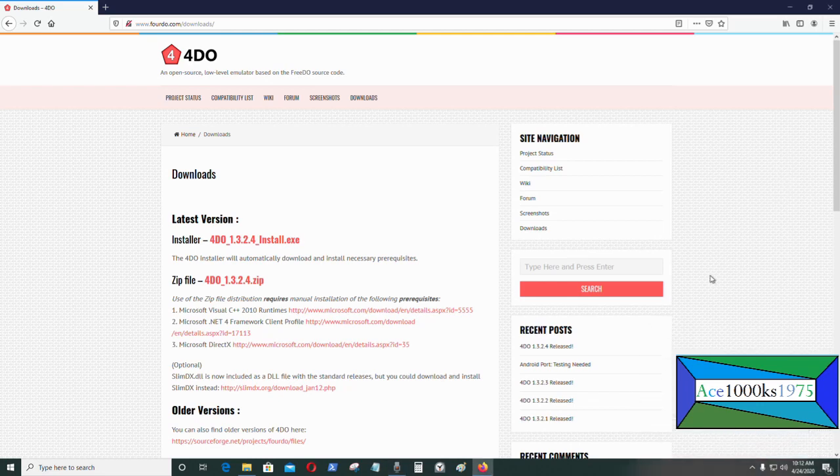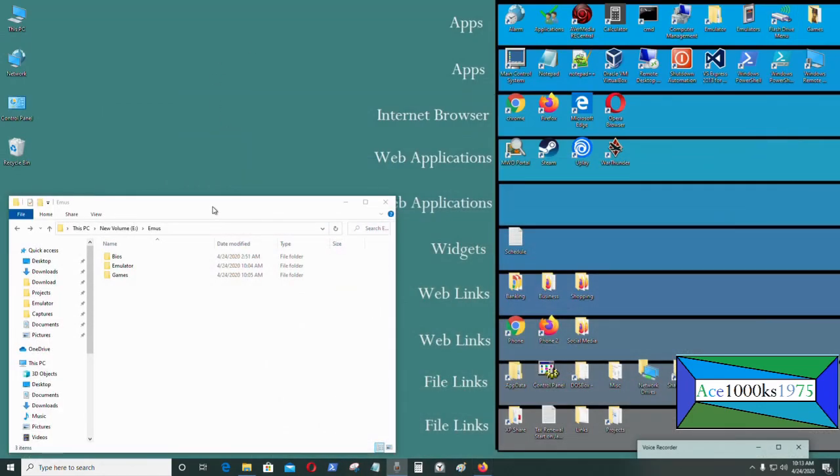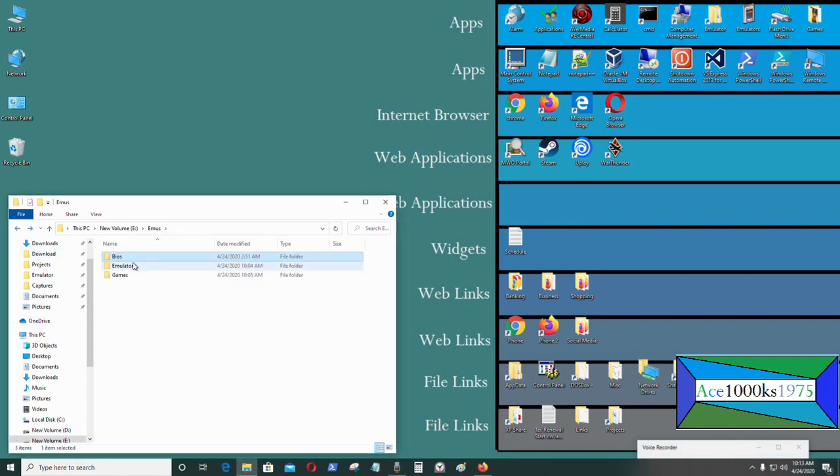Hello everyone. Today I'm going to show you how to run the 3DO emulator called the 4DO emulator. This is a website where you can get it. These are the files you'll need: you'll need the BIOS file, you'll need the emulator file, and you'll need the games also.